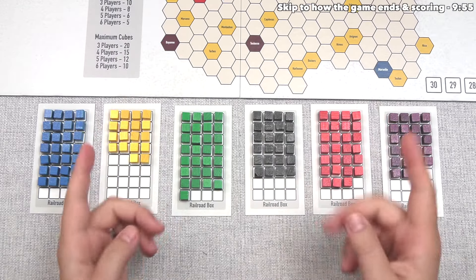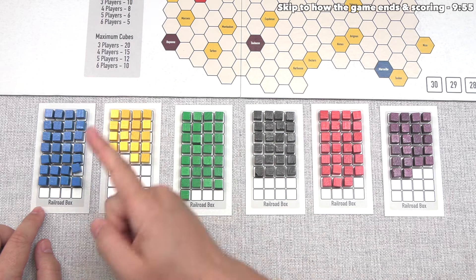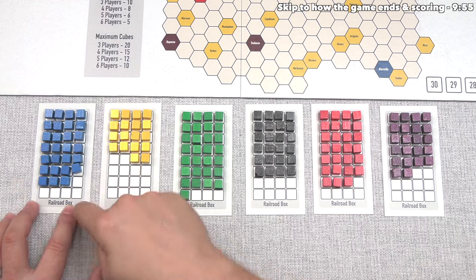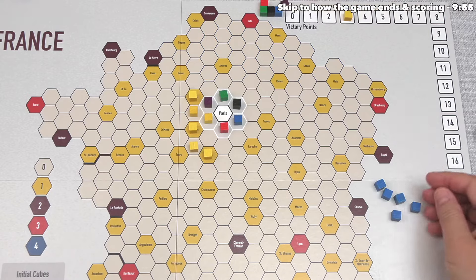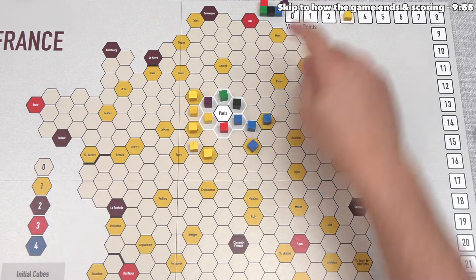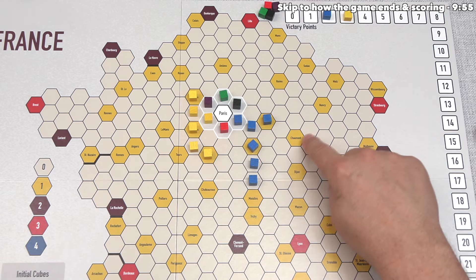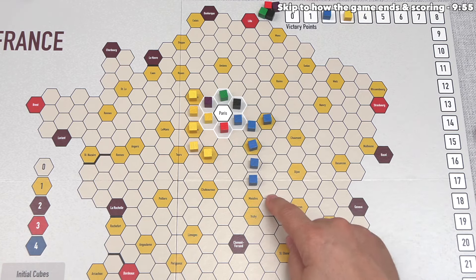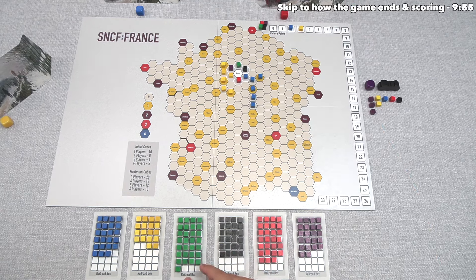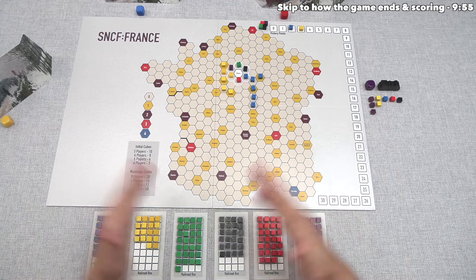Blue has decided to build with the blue railroad. Yellow just sold a blue stock, showing no confidence in it, but the blue player does. Remember, if there are no cubes in the railroad box you cannot build with that railroad. Blue places five cubes, starting here, then two into yellow cities — worth one point each, so blue railroad is now worth two — then two more into rural hexes, positioning for a more southern route. Next, the red player builds with the green railroad, and since only two green cubes were dealt out, red must have at least one.